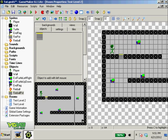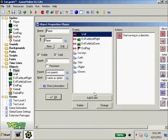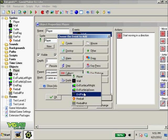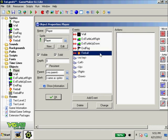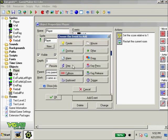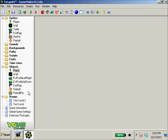Now we want the player to die when they collide with the fireball. We go to the player object, add event: collision with fireball, and copy the same actions used when hitting the turtles — paste them in here. We also need to handle collision with the fire pot itself, since the player can currently pass through it. Add event: collision with fire pot, and stop movement just like a wall.